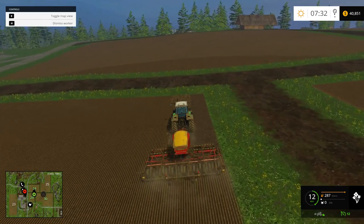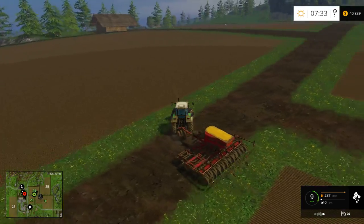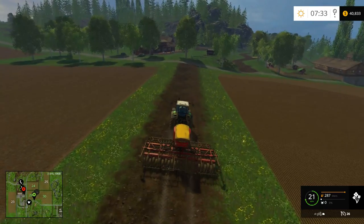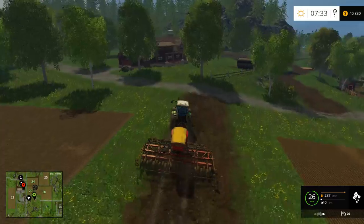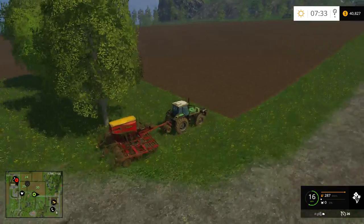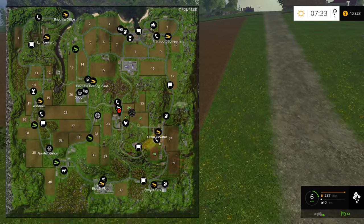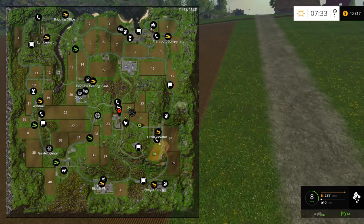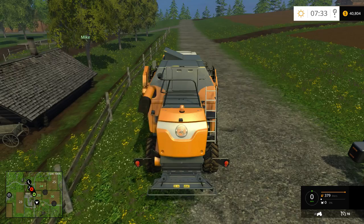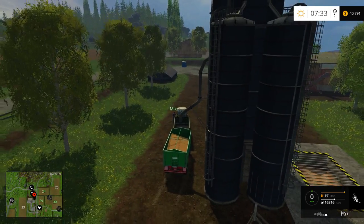Field 29 is done being sown — barley. We'll get this guy started and maybe I'll drive that load. All these trees near the field need to be cut down, every single one. We're going to the grain elevator, which is just south of us — really close. Jump in, hit tab, run me over so it loads in the back.